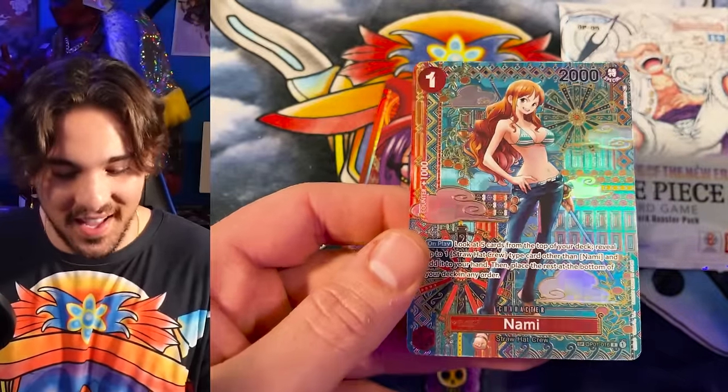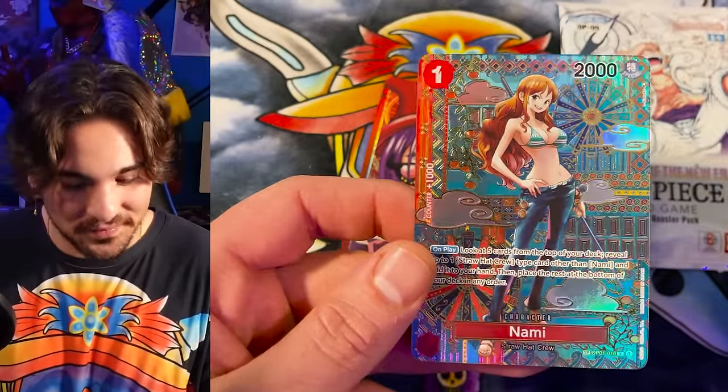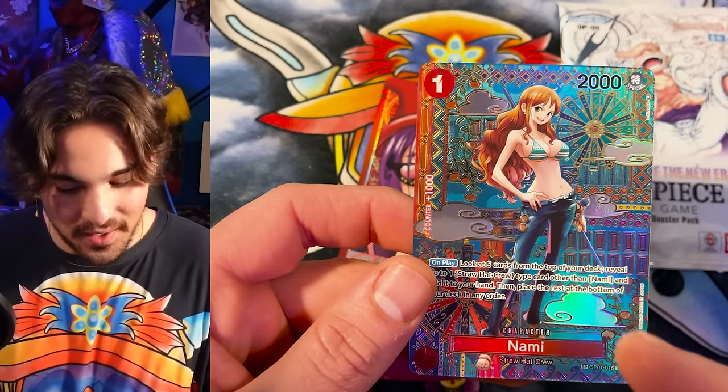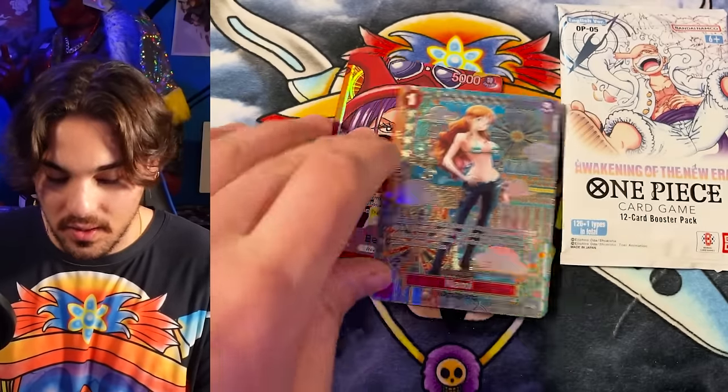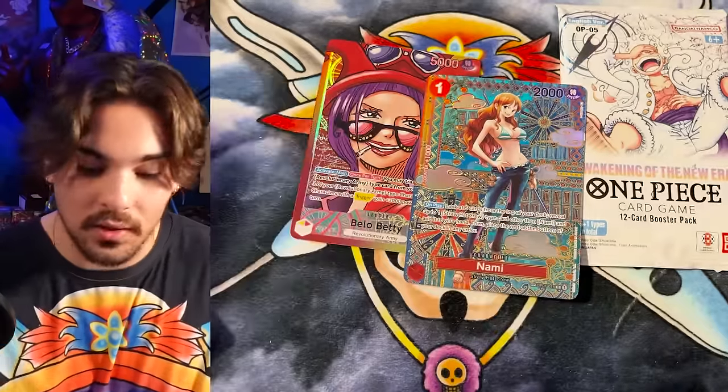SP Nami — yeah, that's what I'm talking about! That is what I'm talking about. I think it's just an SP and a leader in this box — I think that's the ratio we saw in the last one, but maybe there's an alt art in here also.